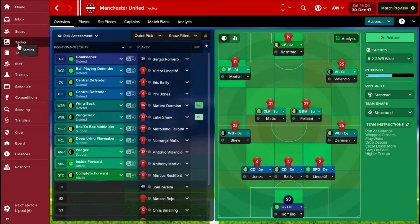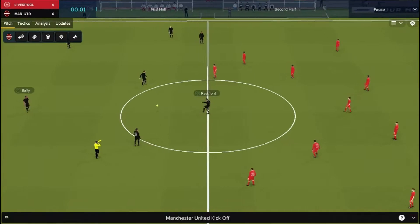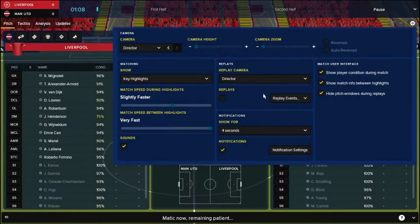Our two attacking wingers are going to be Valencia pushed forward from the right wing back position and Martial on the left, and up front we've got Marcus Rashford. Hopefully all will be well because we haven't got any attacking subs if one of them gets injured. Liverpool are playing a far more traditional 4-3-3 and look to be almost at full strength. They've got a dodgy keeper as many say, so hopefully that will work well for us. Obviously because we're in Football Manager Touch mode we've got no team talks.